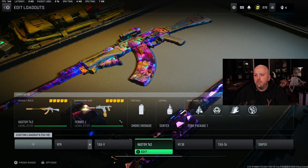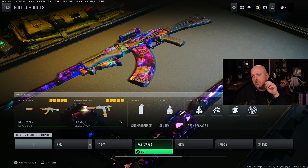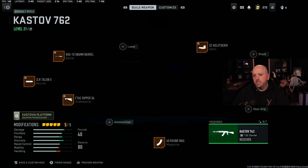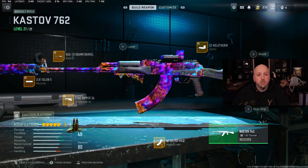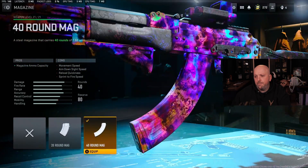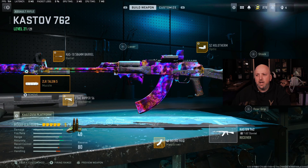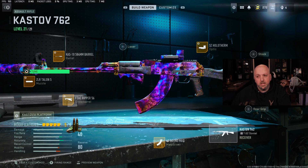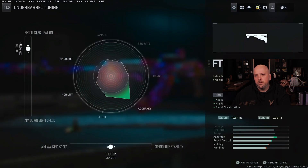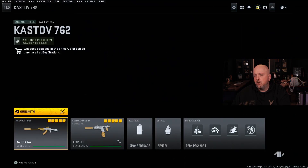Number three: Kastov 7.62 — love this gun, kind of an AK-47 essentially. One thing I would flag: the mag size. It's only got a 40-round mag, which can put you in sticky spots if you're not hitting your shots. You can't do anything about it — it's only a 20 or a 40, so go with the 40. Build: F-TAC Ripper 56, ZLR Talon 5, Kastov 10-inch barrel, SZ Holotherm. Here's your tuning — let me pause so you get it. F-TAC Ripper tuning, then ZLR Talon 5 tuning right there. All right, moving along.